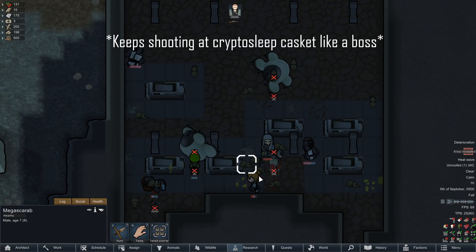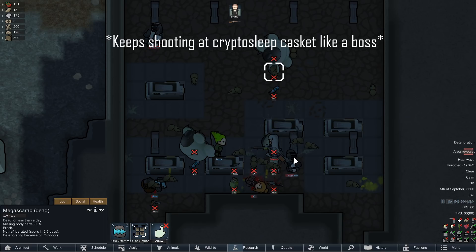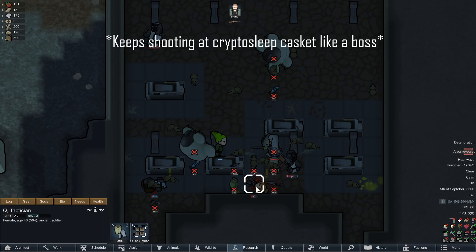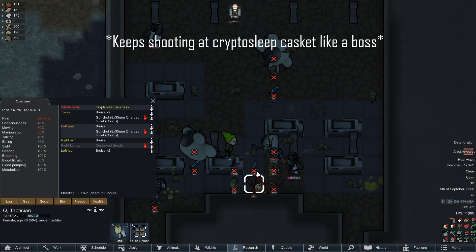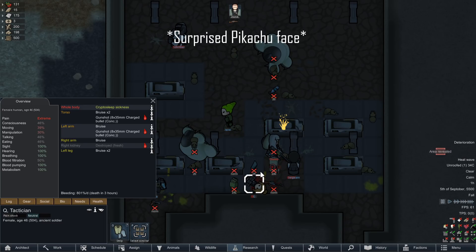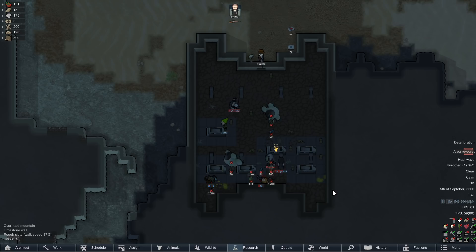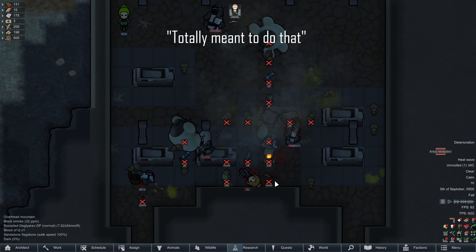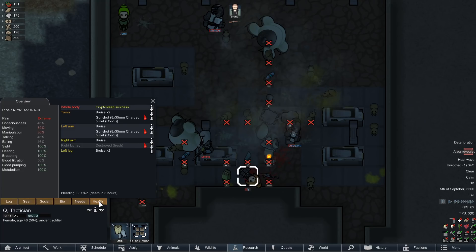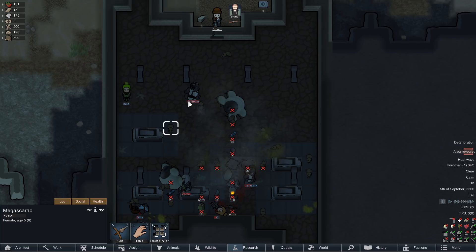We also have a bunch of mega scarabs — why can we tame them? Hold on, are they actually not hostile? Q's down, death in three hours. We got some explosions going but Q is still fine. Considering how these bugs can be tamed, I'm pretty sure they're not hostile.